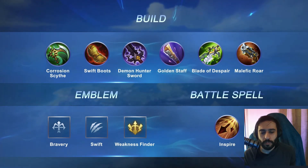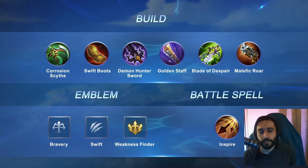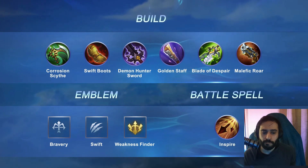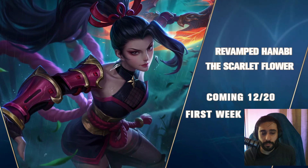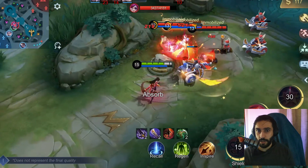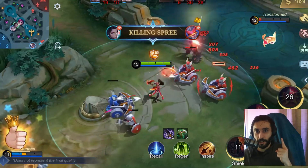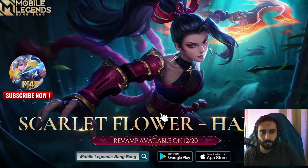The Marksman emblem further enhances her sustained DPS role. The Weakness Binder prevents her targets from escaping. Flicker is a natural choice to bolster both damage and survivability thanks to her new shield. Hanabi, the Scarlet Flower revamp coming December 20th. She will be 30% off the first week along with her Resplendent Iris skill — buy one, get one free! Give the new Hanabi a whirl and tell us what you think. Until next time, we'll be seeing you in the land of dawn.